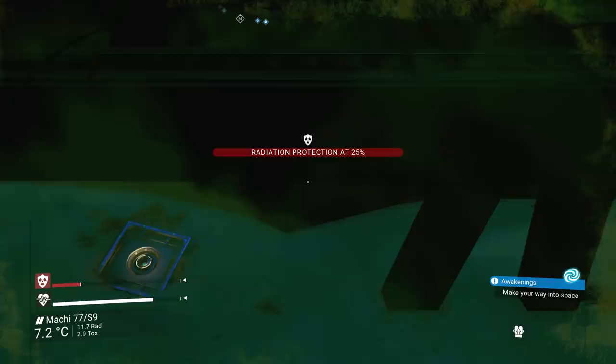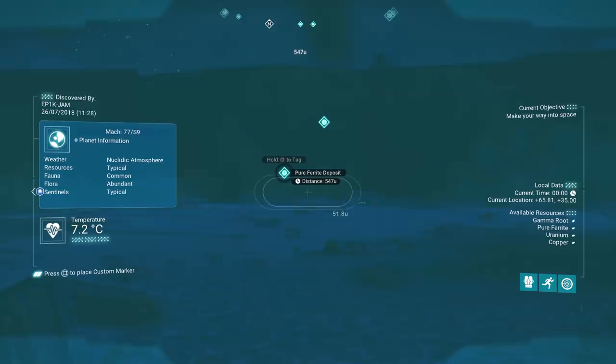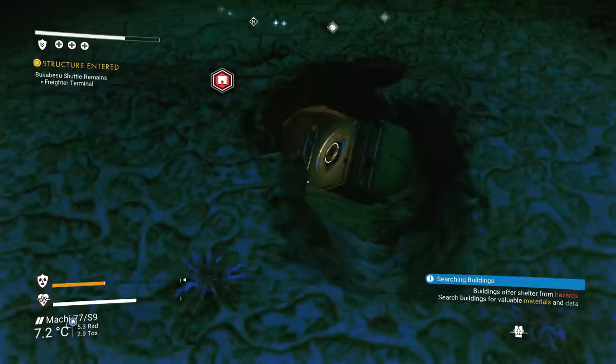So if you find a crashed freighter, or more importantly a signal that leads you to one, make sure you have a good scan around and check if those loot crates are there. It probably happens a couple of hours into the game and you'll need a few tools by then, but as soon as you start getting to outposts you should start receiving one of these missions, or you may come across it yourself — just take a look at the ground below.